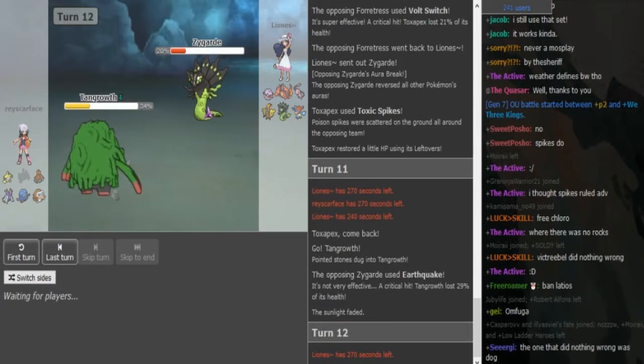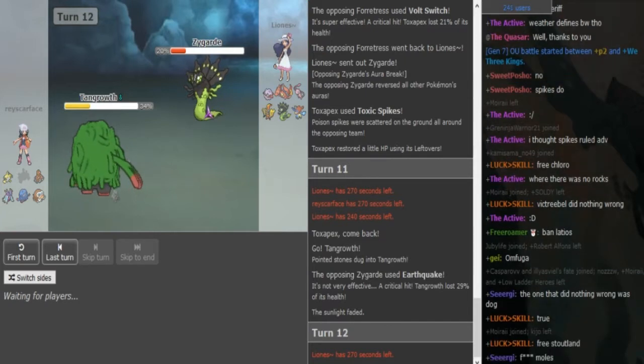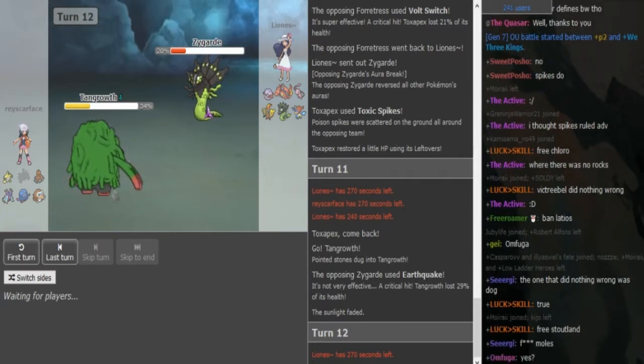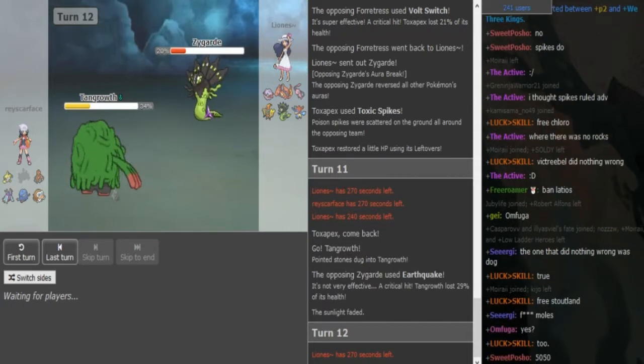Ray's free to click Giga Drain here. It should be able to pick off the Zygarde from 20%. Like I said, if he brings out the Zygarde, that's just a free Toxic Spikes break for Ray. So nothing's lost from clicking Giga Drain.